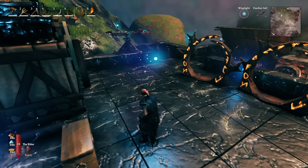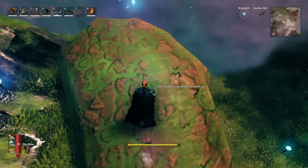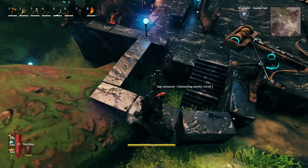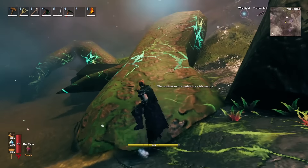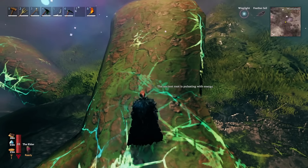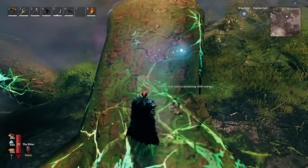In order to get that you're going to need to find one of these roots. You can see this one is currently all dried up, but this is what they look like, and then you are going to need to place down one of these sap extractors on them. These roots are all over the place and relatively easy to find, and you're going to need a bunch of them because they do dry up after you've extracted some sap from them.